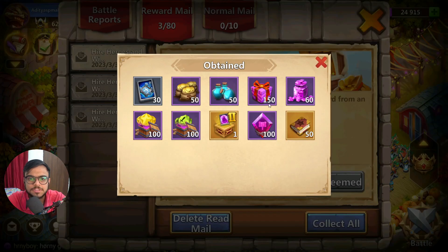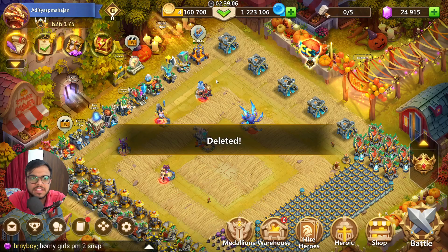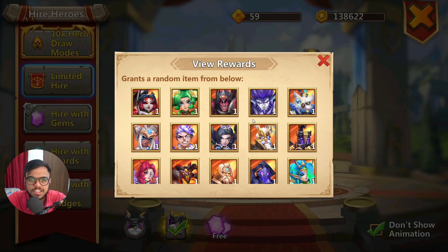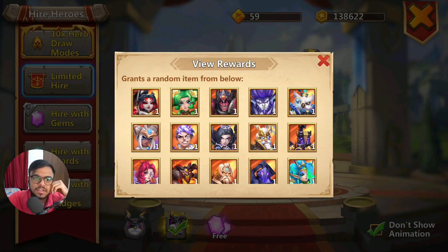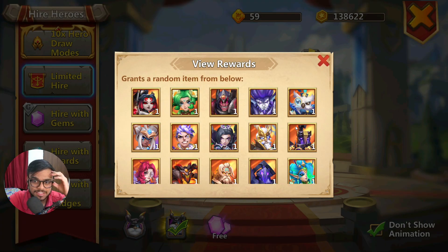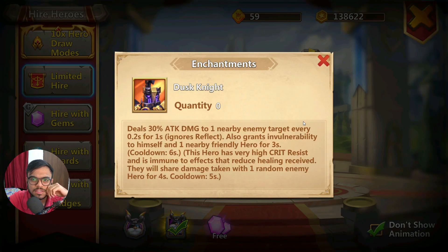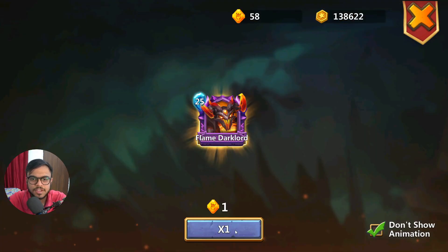Let's claim the rewards. We got 150 experience packs, some gems, shards, and honor badges. Now let's go and roll for hero crystals. I'm expecting some evil eyes. I need to do the relics — I need one Hex Painter, a couple of Macro Lunar would also be great. I also need one Google Scholar. I have 59 hero crystals and I'll be doing all of them.